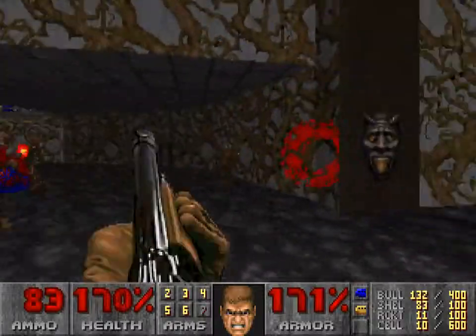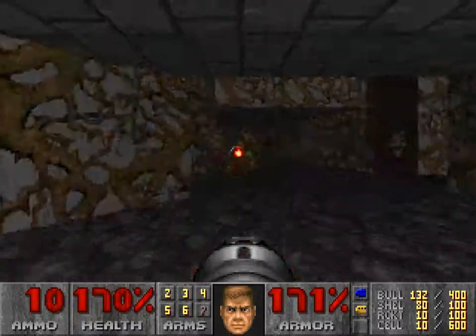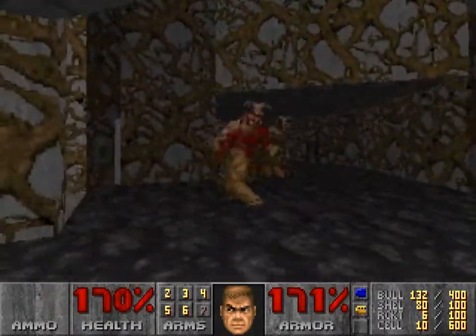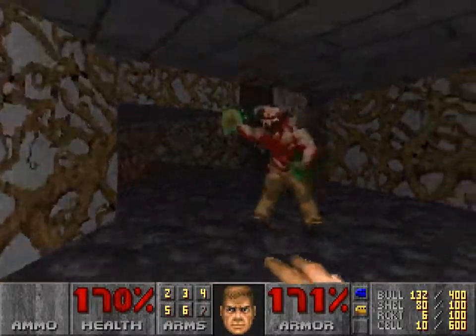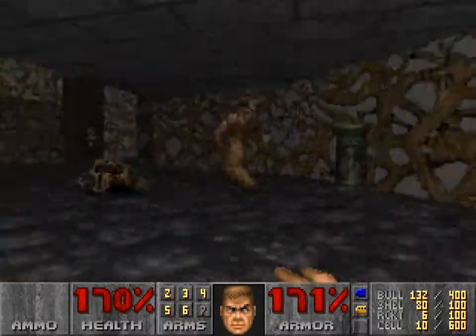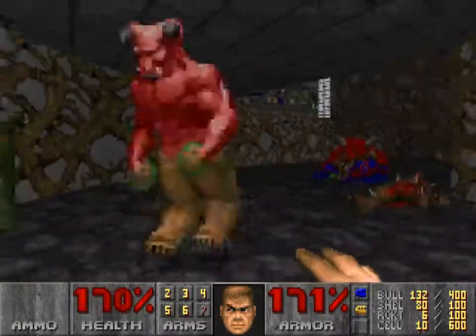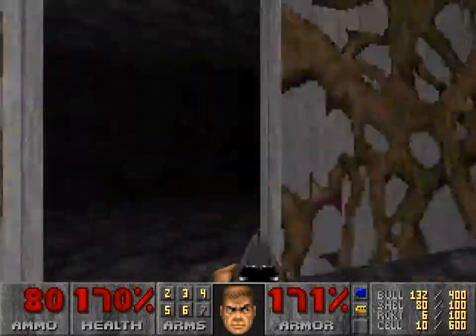Oh, go away imps. You're being close-minded. There are two Bruiser Brothers — oh my god, just like in Episode 1! Get some rocket action in, see if I can finish him off with my punches. They're a little easier to Tyson, but you do have to be careful because sometimes they'll attack a little more rapidly than you might expect, and then you have to potentially take a hit, which can be very painful.